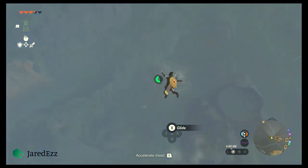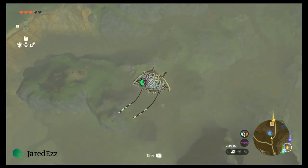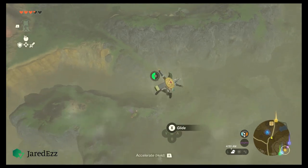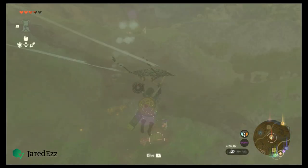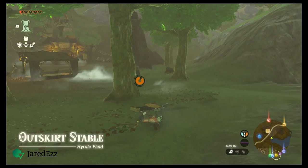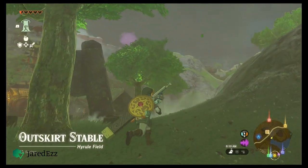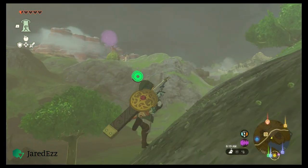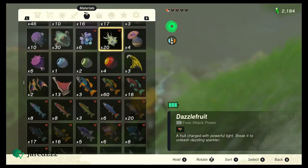Legend of Zelda: Tears of the Kingdom is no different than its predecessor in that it's a masterclass in distraction. You see something off in the distance and just have to go check it out. So you pin it with your glowy marker things and then walk the rest of the way to the location. And since this game is so great at distractions, you'll probably find something else to do on the way and never arrive at your destination.